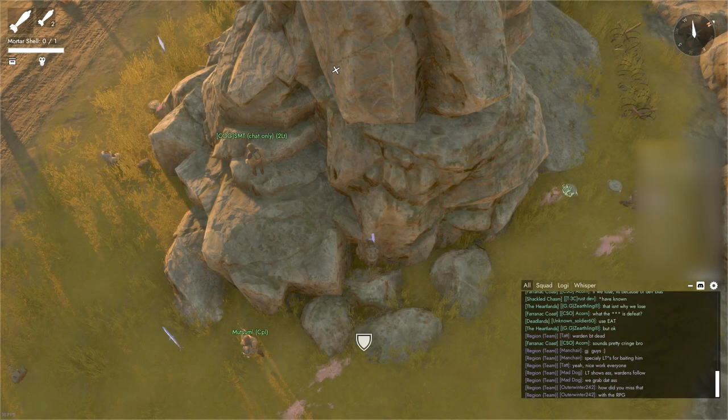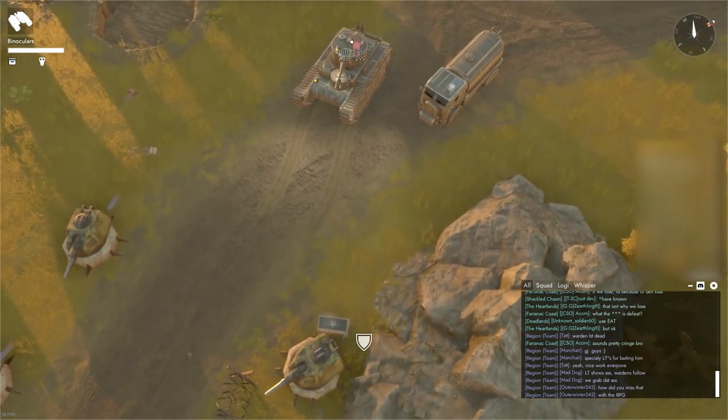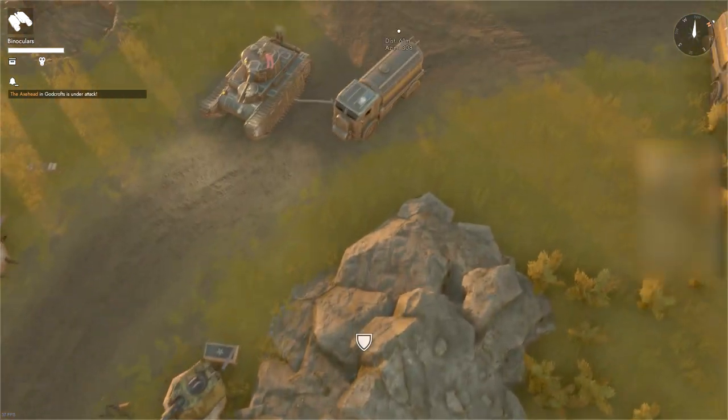The mortar tube has an effective range between 45 and 65 meters. Using the binoculars, try and spot an enemy, structure, or stationary vehicle within that range. Take note of the distance and azimuth displayed above your mouse cursor when hovering over the location you wish to fire.